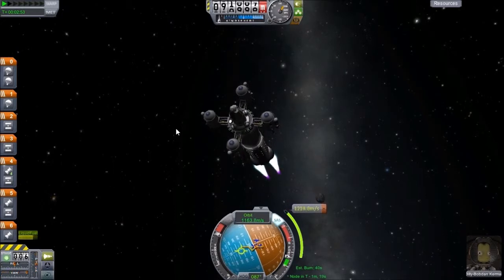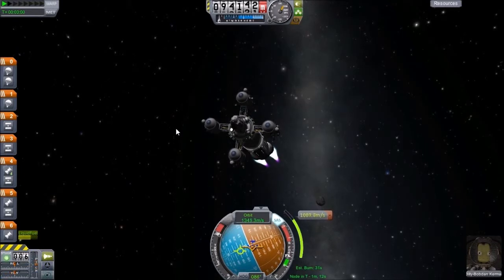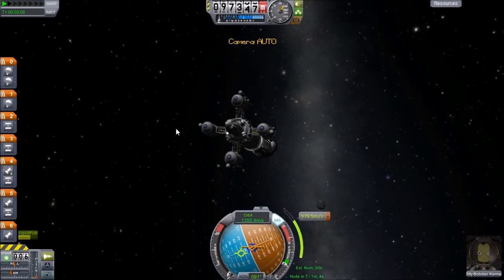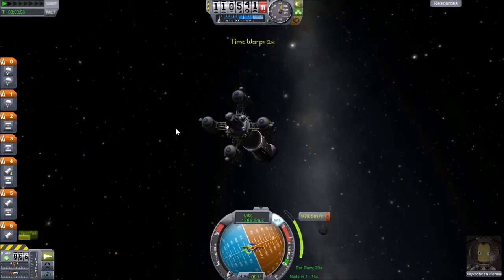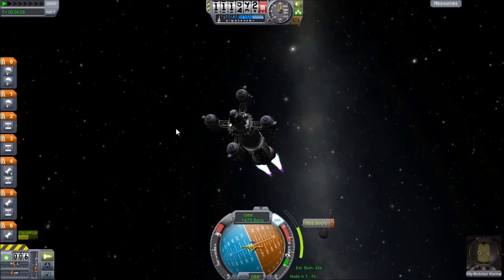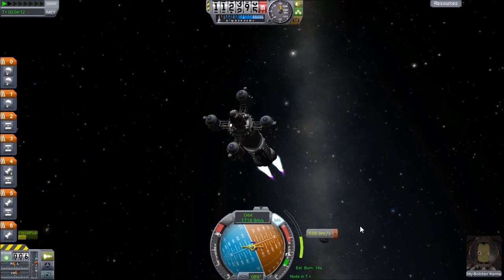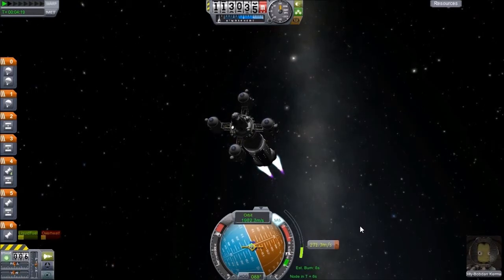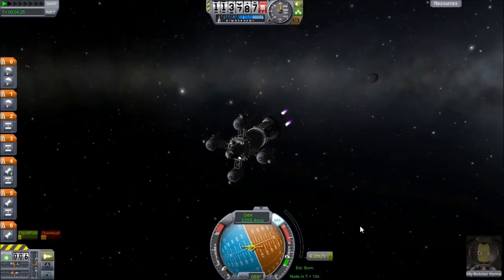So we should actually be burning right about now, according to our test burn. Went a little bit off target — that's okay. We can wait just a little bit, because now it's saying we only need a 30 second burn. So let's go ahead and do our 30 second burn while keeping an eye on our gauge right over here. We are about 10 seconds away. The engine looks like it's going to overheat, but I don't think it will — especially on this particular maneuver. And there we go.